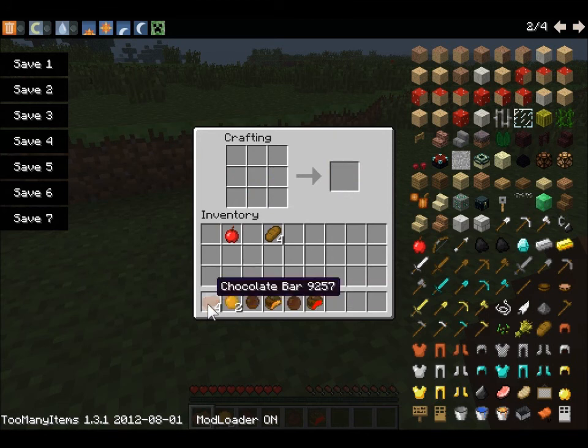Now to make a chocolate orange, you put a chocolate bar there and an orange there, and it makes a chocolate orange.